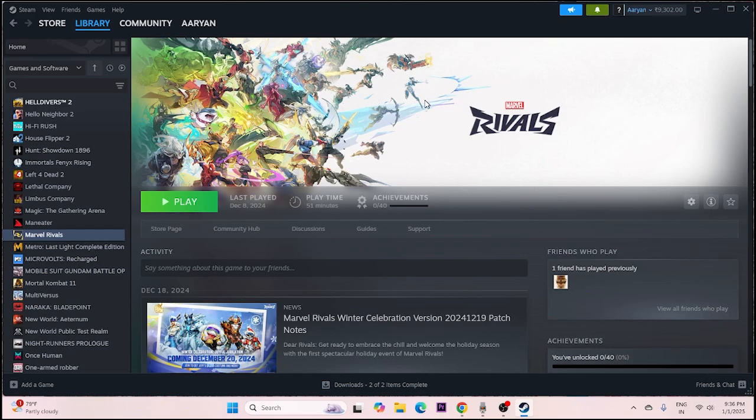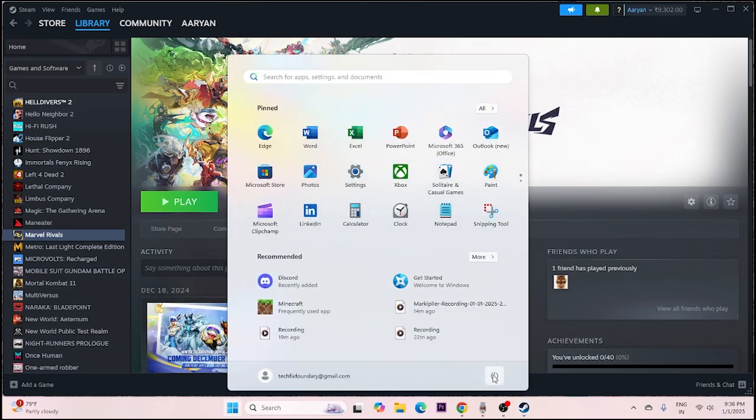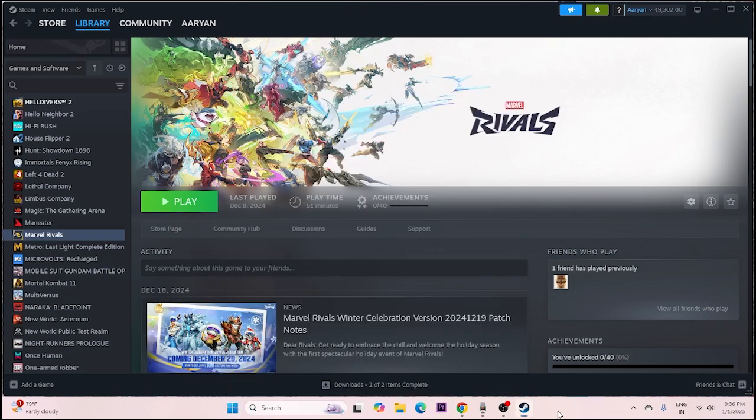Before getting into the other steps, let's start with a simple restart. Go to the Start icon and do a restart. Once the restart is done, just try launching the game, because sometimes a simple restart can fix a lot of issues. So start with a simple restart.